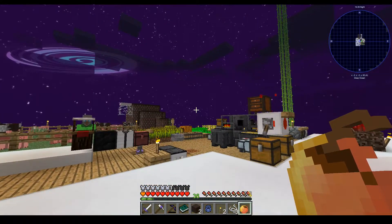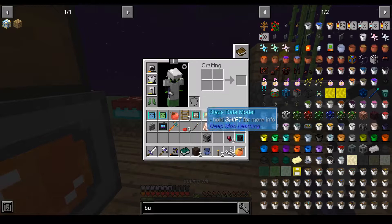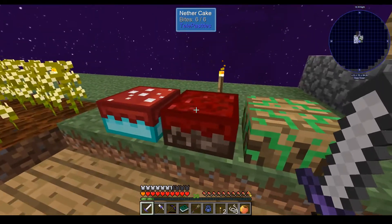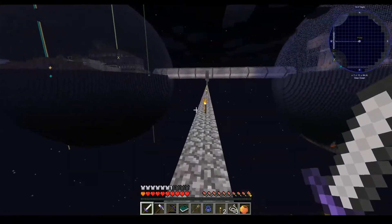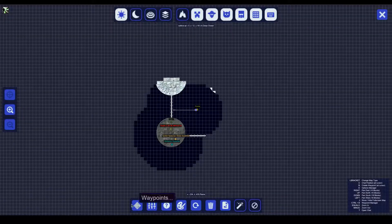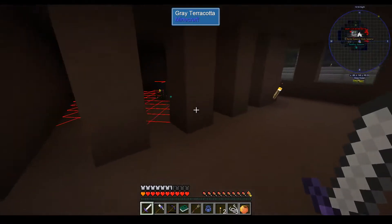Let's see, what were we doing last time? I think that we were in... the engraved thunder, gray terracotta. I think we were in the Lost Cities area. And we had set up a spider spawner here.